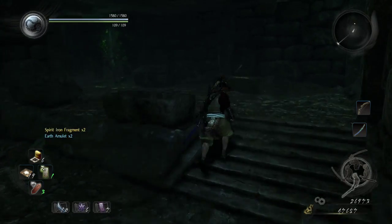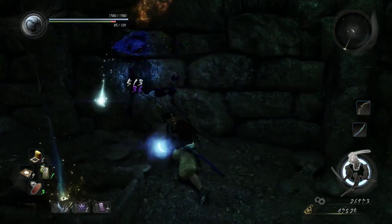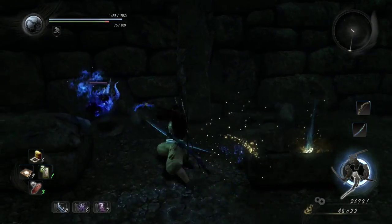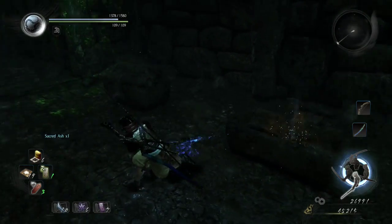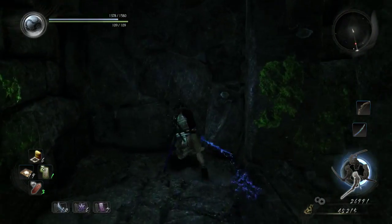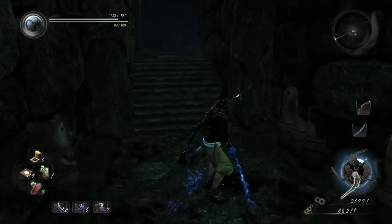I see what you mean about the boulder — so these guys basically spawn when you check the item. That's annoying. I've collected two Kodama so far, so I need two more. I think I've explored everything in this underground area, but now I have no idea where I am. God damn it.